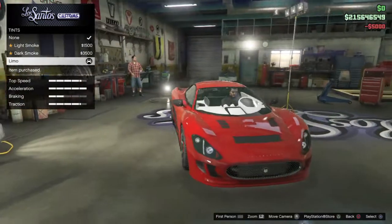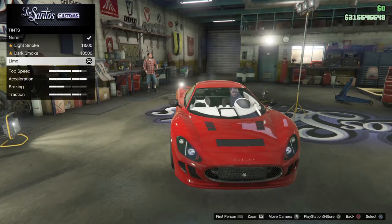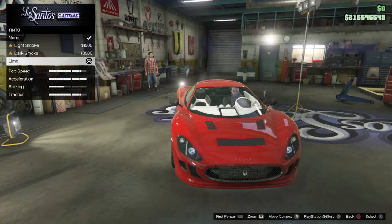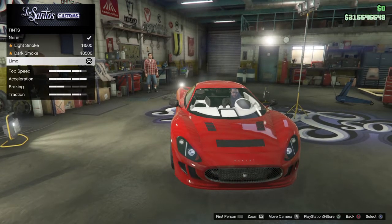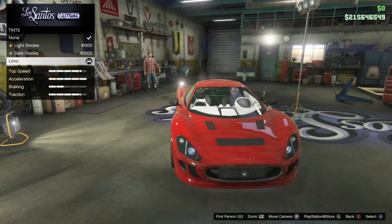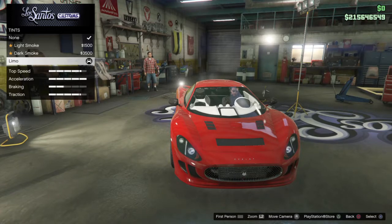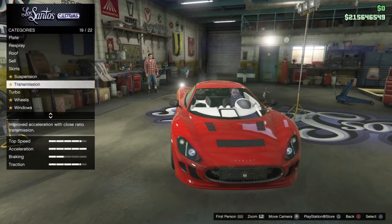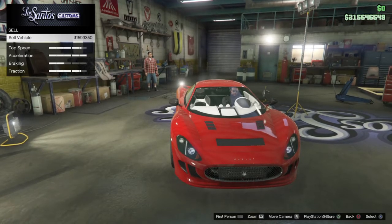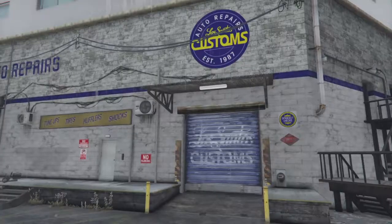When it's all said and done, when you got your car fully upgraded with the most expensive stuff, you're looking at around close to $800,000 — that's $790,445. Now that we got the car fully customized, let's see how much it'll sell for. It sells for $1,593,350, which isn't too bad.